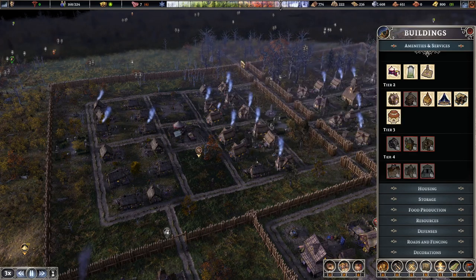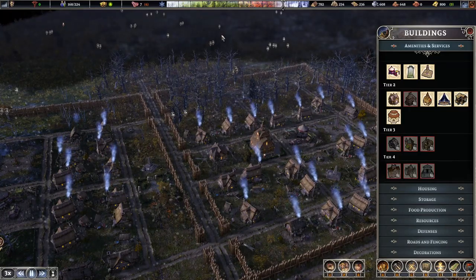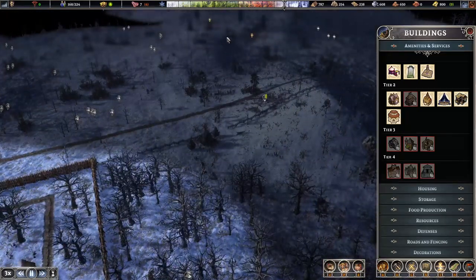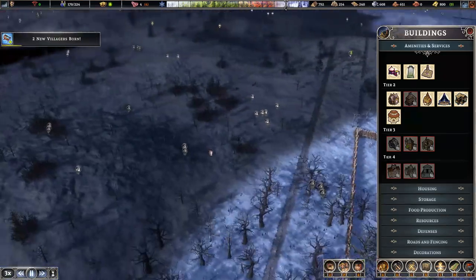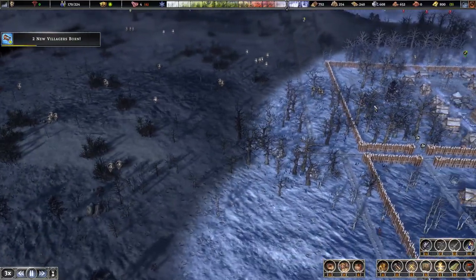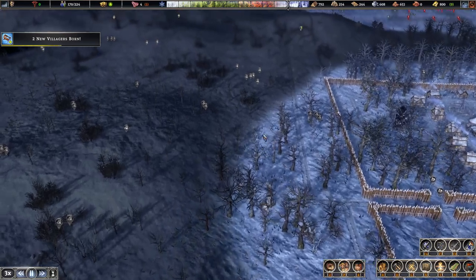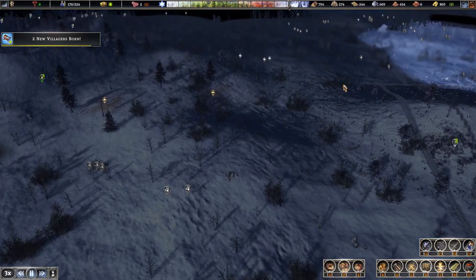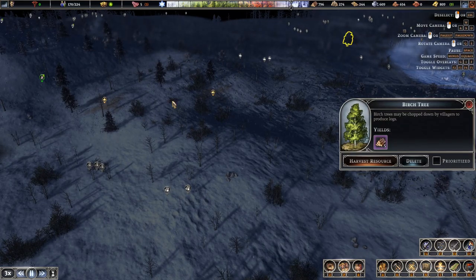I'm going to put the temple in. I might put the temple there — actually I might put the temple there because I'm going to put the next housing district up this way a bit. I might just put it there and put the farm here. I've changed my plan — I'm going to extend the housing district here, make it side by side, then put the farm here, with a road across here and temporary housing on the other side.